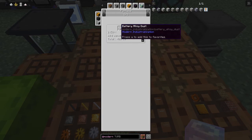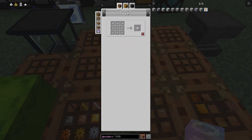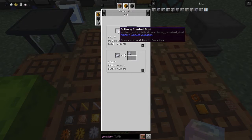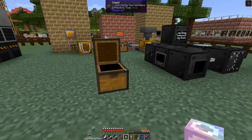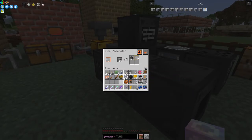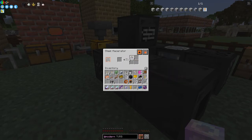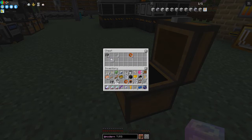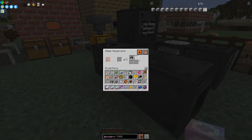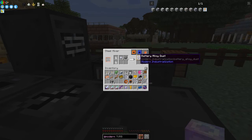We use the furnace to smelt that. The battery alloy dust is made in the mixer with lead and antimony dust. Antimony dust is made in the macerator by macerating antimony crushed ore — it's fairly straightforward. I've already made some. Here's the macerator — we put the antimony ore in and it produces antimony crushed dust. We can take that out and that gives us six antimony dust. Then we take that antimony dust and some lead dust and put it into the mixer to make battery alloy.